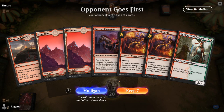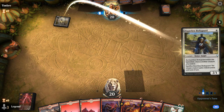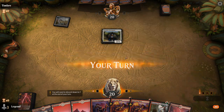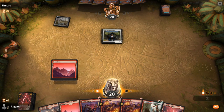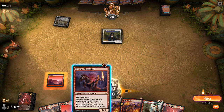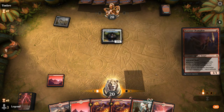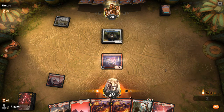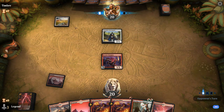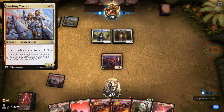We're on the draw with a fine opening hand, facing a turn one Dauntless Bodyguard — so maybe a White Weenie deck or a Knight Tribal. I suppose we could just play Champion and stay on defense thanks to First Strike, since I don't necessarily want to trade one damage for two damage. Although if they go red source into a way to pump the Bodyguard, that might not work out.